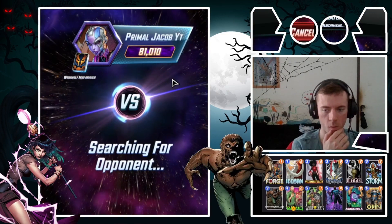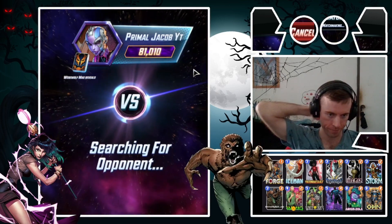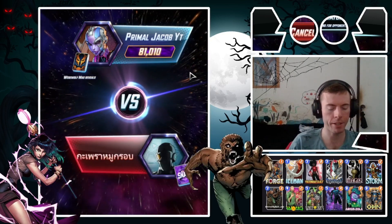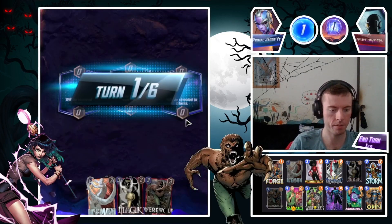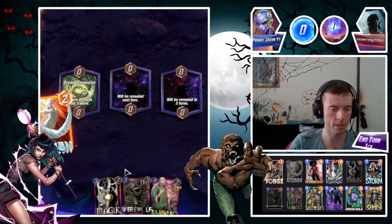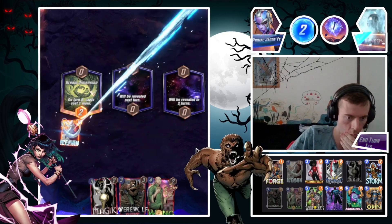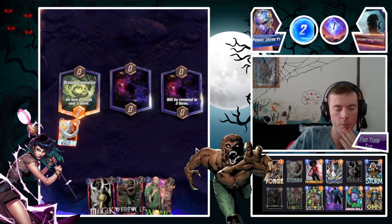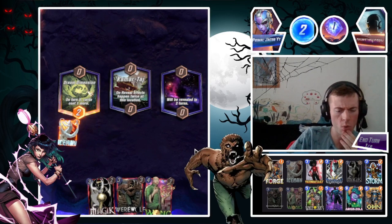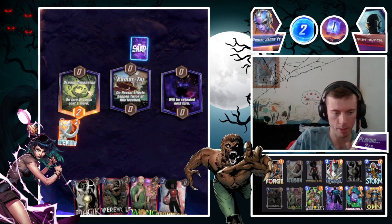Let's see how we go with this one, see if we can get the Werewolf out. We're just trying the deck out. Welcome to the party. So we've got Werewolf and Iceman — this is good, this is great for us. We'll see how we go with Magic, see if we can get the Werewolf out too. This could be handy with White Tiger. That is great for us. I think we'll just bring out Werewolf and go Wong, then go Magic left.